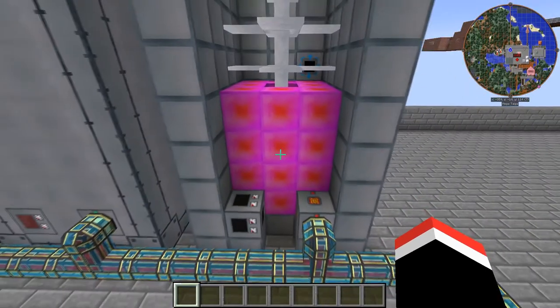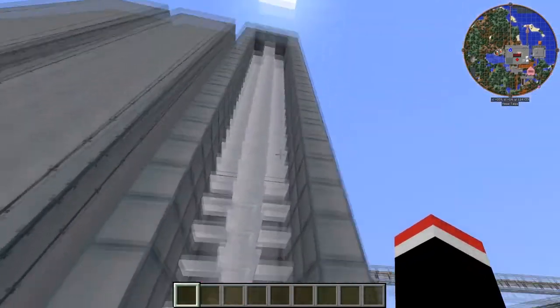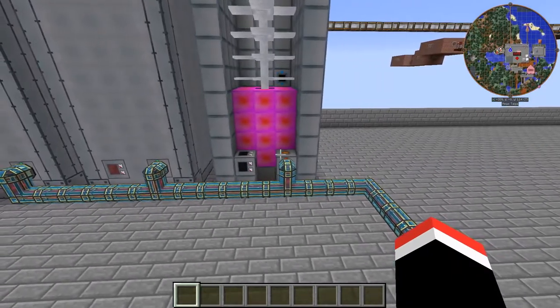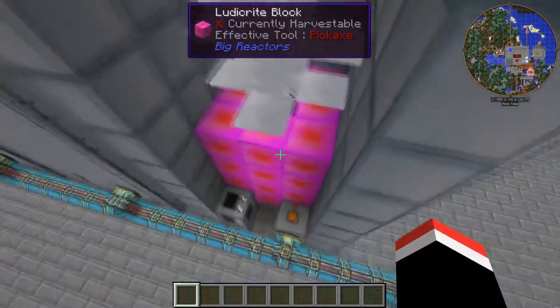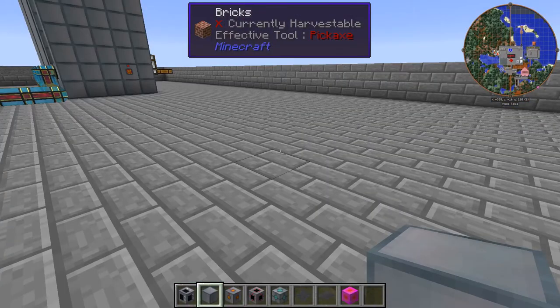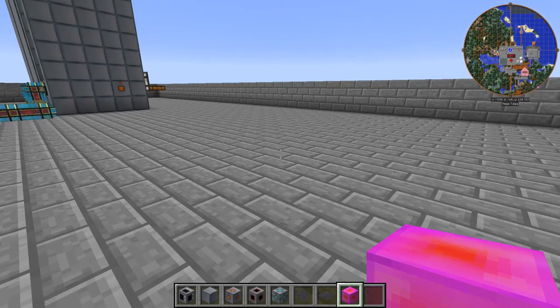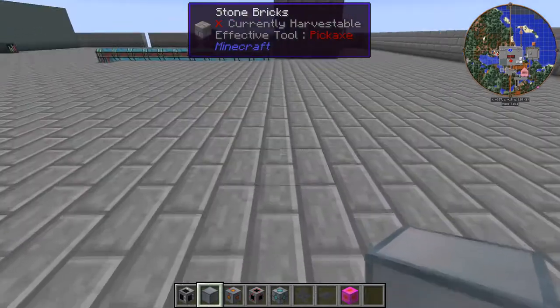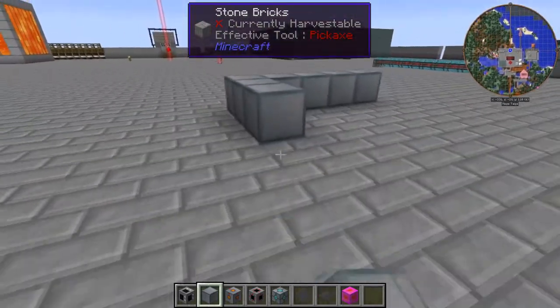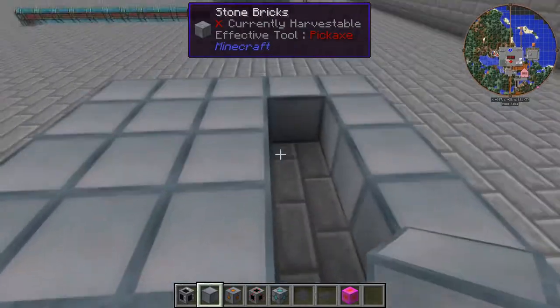Alright, let me start getting these parts. I'm gonna go ahead and show you how to do it, just because that's what my original video was and that's what I'm gonna do with this one. Okay, so here we go — got all of our parts. There is one difference: we've got the ludicrite block now instead of what we were using before. We're gonna start with the turbine housing and do a 5x5 square as a base, and then you want to fill it in.